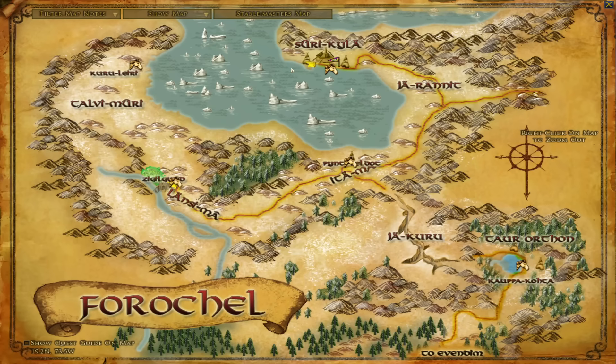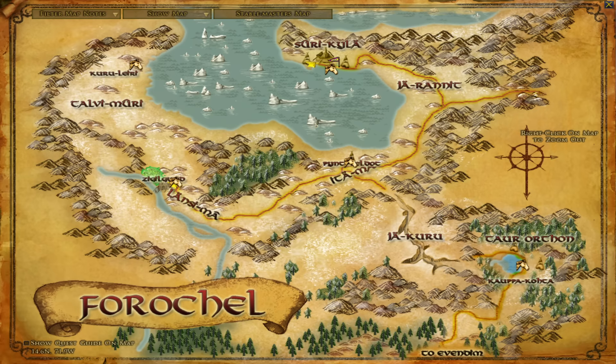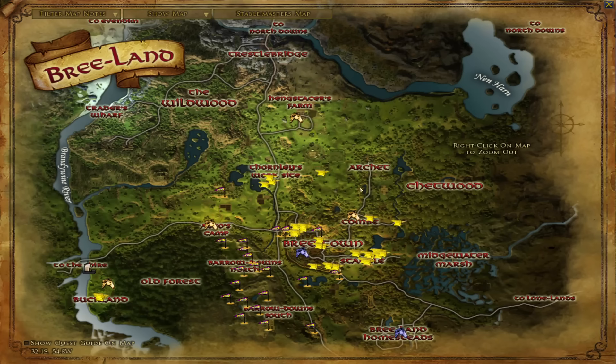Moving west to Forochel, which is a level 44 to 50 zone. All the book quests here are going to be level 50. Forochel has two instances: Agoroth the Narrowdelve at level 45 plus, a three-man instance, and then Sari-Surma, one of the Enedwaith 'In Their Absence' instances on an iceberg in the zone at level 65 plus. If you're looking to discover Sari-Surma, you can take a boat from the northwestern end of Sûri-Kylä that will take you right to it for the discovery deed — but you have to be level 65 plus.